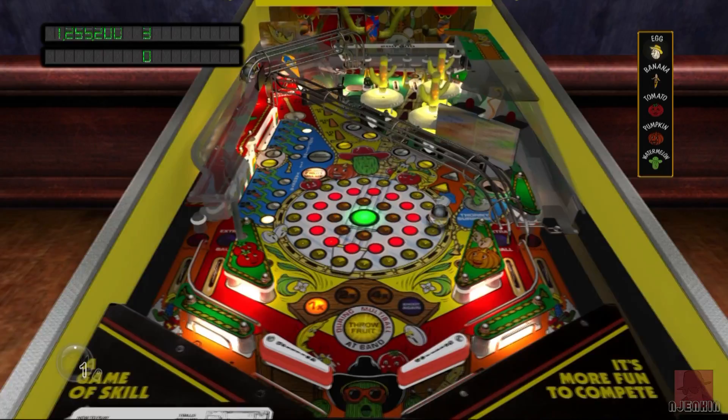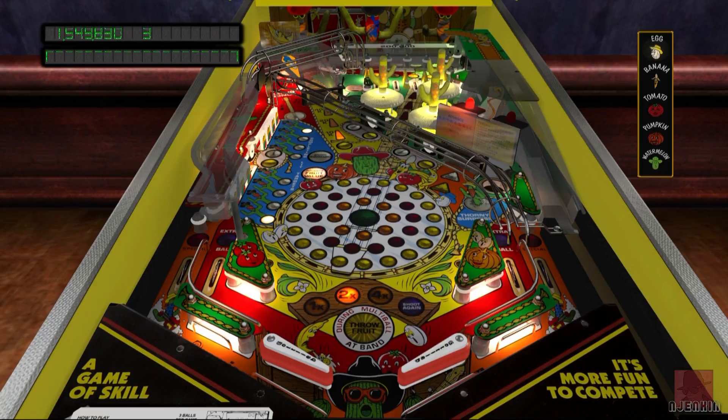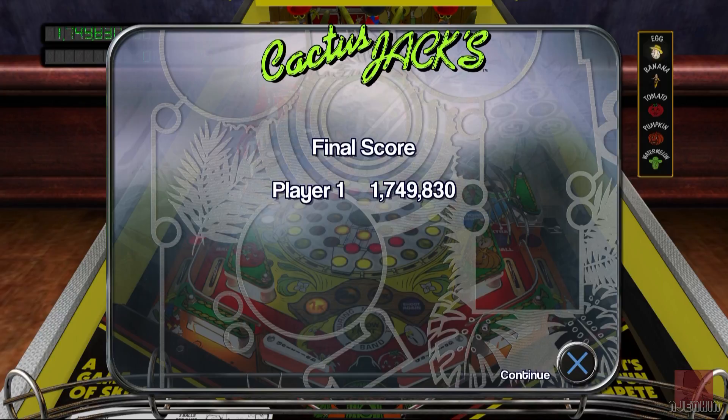We're doing a bit better keeping these balls in this time. There are a couple of routes up the top — aiming between the bumpers straight through or a bit to the left to go round the back of them. It says 'a game of skill,' and while I'm taking the mickey out of that a little bit, my skill isn't overly brilliant. That's two goals already, 1.7 million.